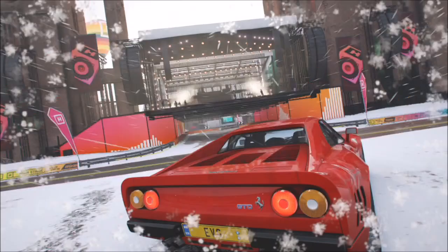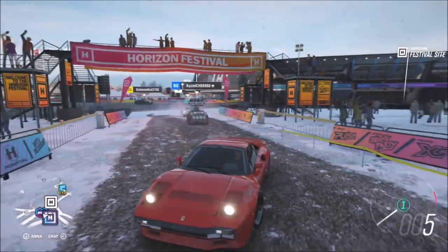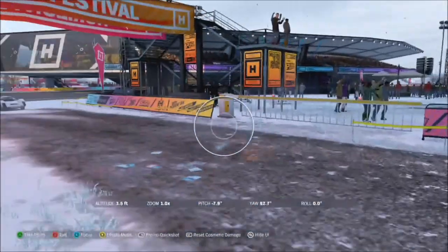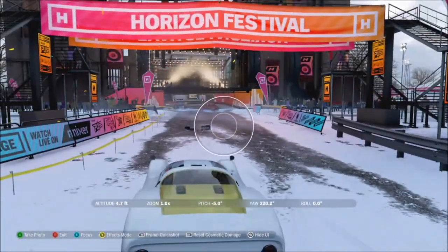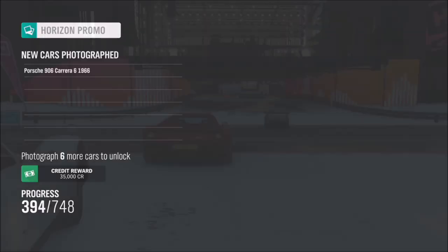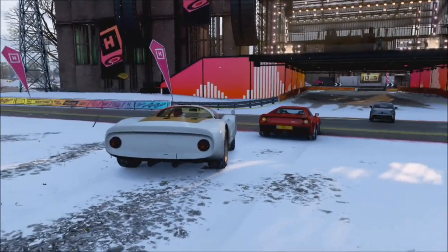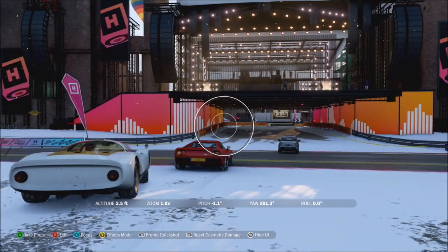The next method is to hop into Horizon Solo and hope that some AI driver cars appear. This does happen — you'll probably have to wait around for a couple of minutes as I did. As you can see, a couple of cars rocked up just in front of the Horizon main stage, so I was able to take a photo with them. After waiting a bit more, another car appeared even closer, so doing this you're guaranteed to complete the challenge, but it does involve a little bit of waiting around.